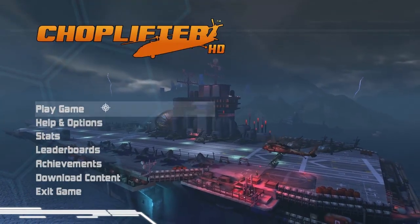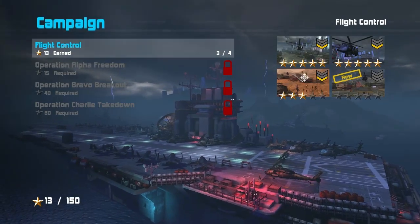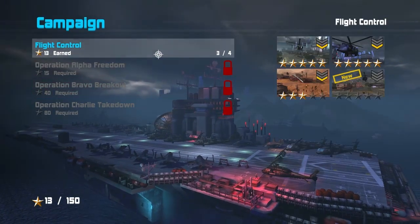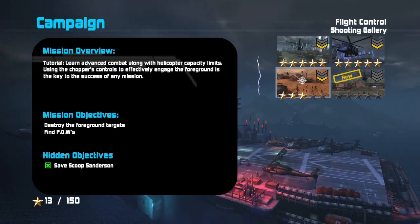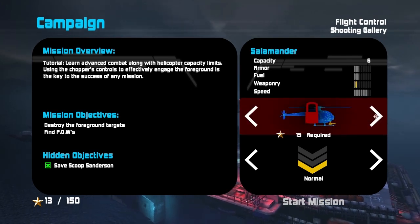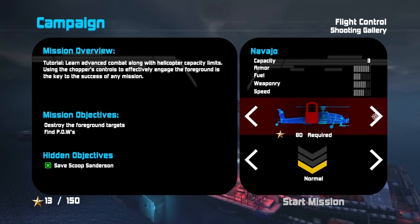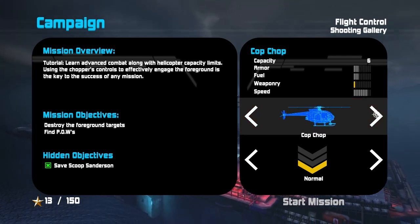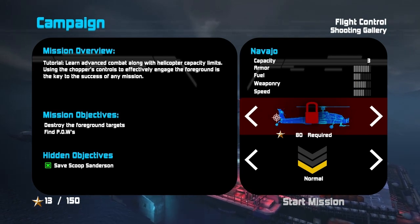Let's check it out, shall we? Let's have a look at Choplifter HD. I played through the first couple of tutorial levels, but I want to show you this one because a lot of it doesn't make a lot of sense — it'll give you an impression of what the hell is going on. So you do have a choice of helicopters. There are not exactly all that many choices, but they do vary in terms of weaponry and things like that, depending on which mission you want to go in.